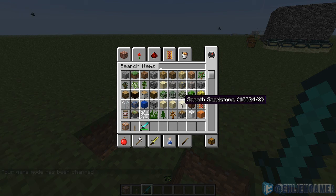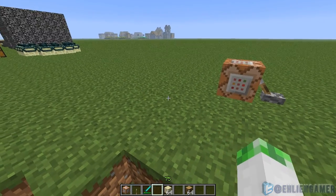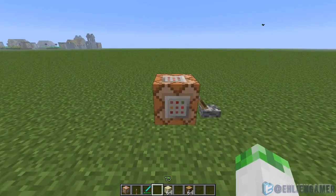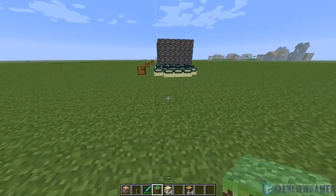Using the pick block button — which by default is set as your scroll wheel — will give you the maximum amount in that stack. As you can see, I have the smooth sandstone. If I want to get oak wood, bam, right there. Also, by using the scroll wheel on a random block, you can obtain that block in your inventory — press the scroll wheel, bam, dirt block.